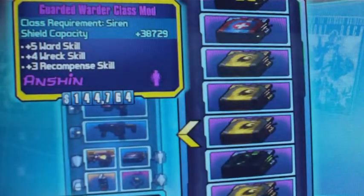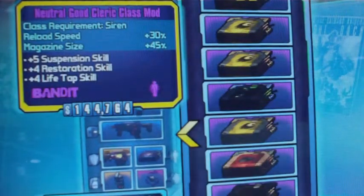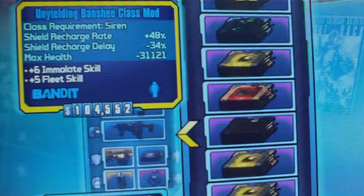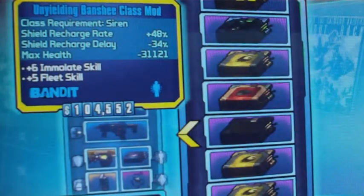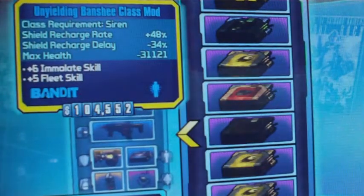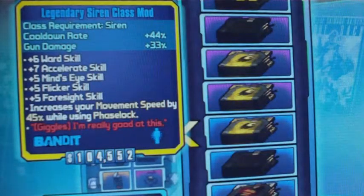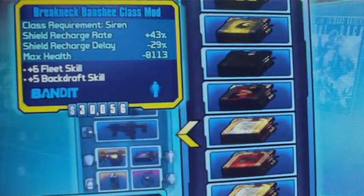Another one from the DLC. Guarded Warrior: shield capacity up. Hell Witch: that's for a corrosion build. Good Cleric — another one from the new DLC. Unyielding Banshee: this is the class mod you use for the Emulate/Immolate glitch you can have running a fire relic, the Sand Hawk, a Bee shield, and a Hoplite — look it up on YouTube.